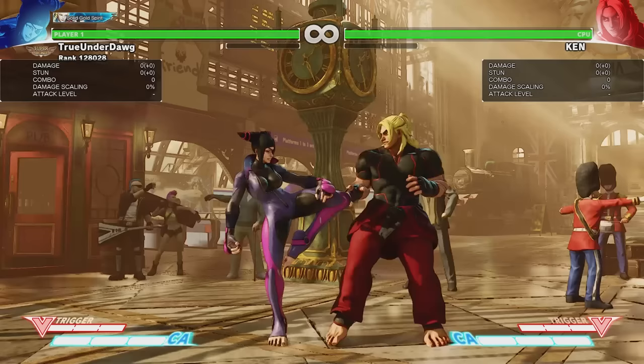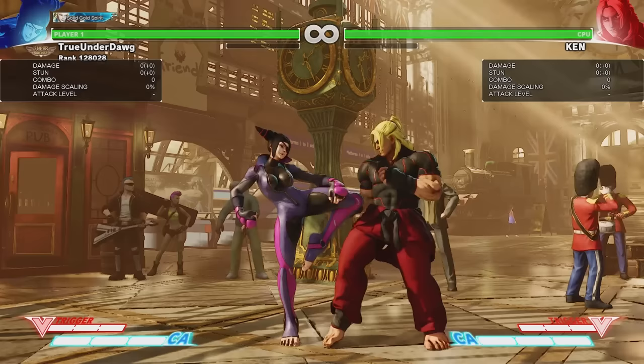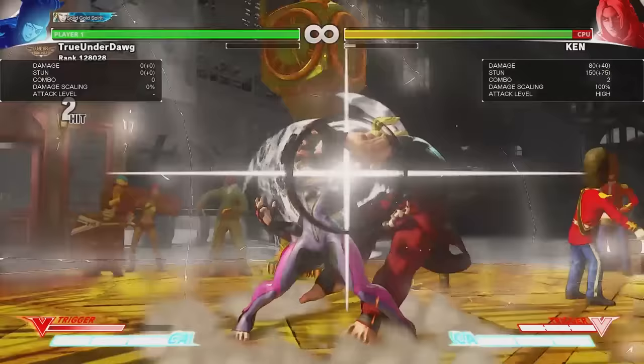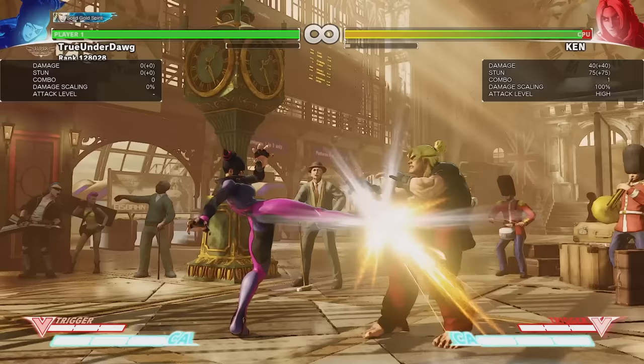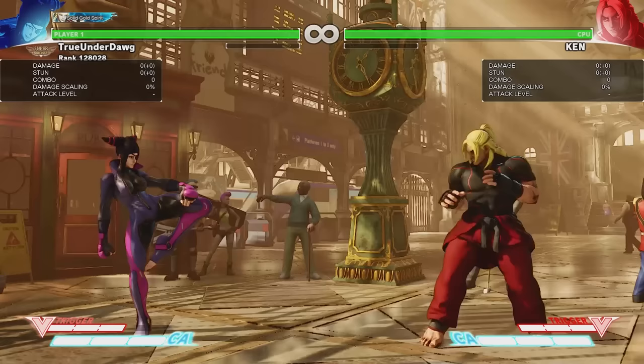So let's move on to her unique attacks. First up we have Korenzan. This attack hits twice when close enough and is safe on block, which makes it a great hit confirm for Juri's V-Trigger. It can also be followed up with standing light punch for a pretty good combo. It also has a pretty good hitbox — it's honestly just a really good move in general.